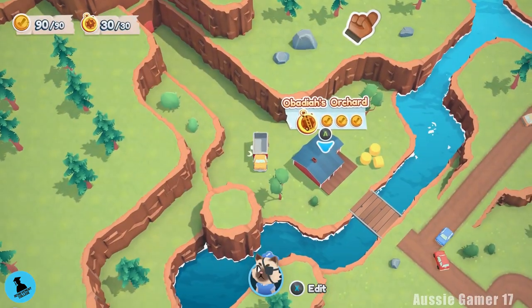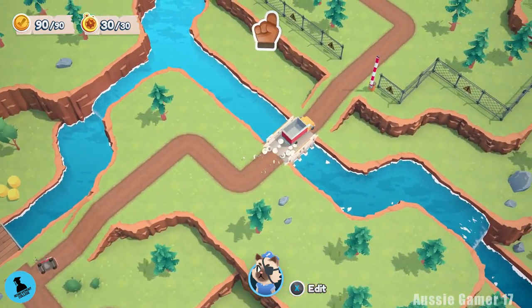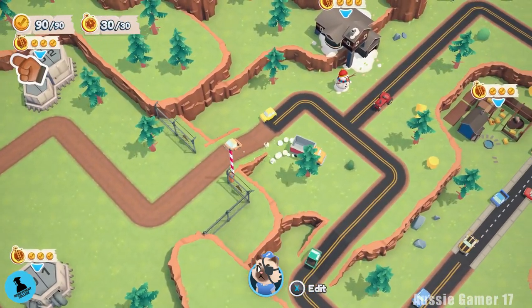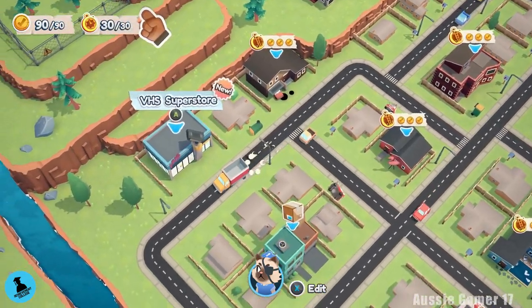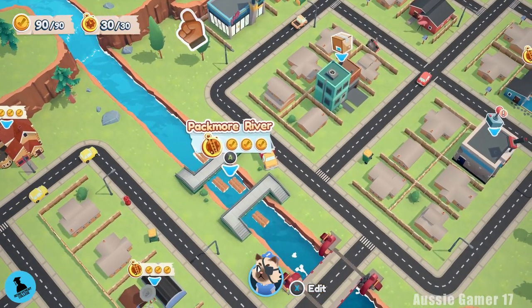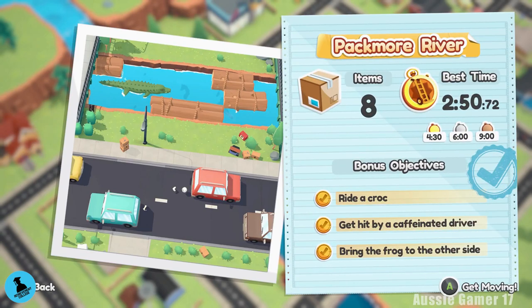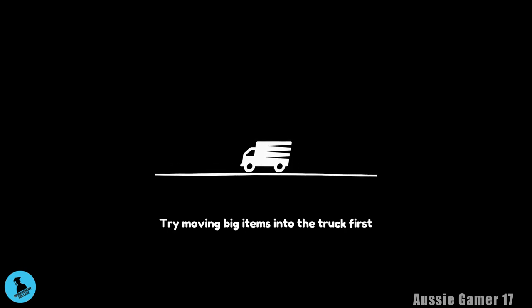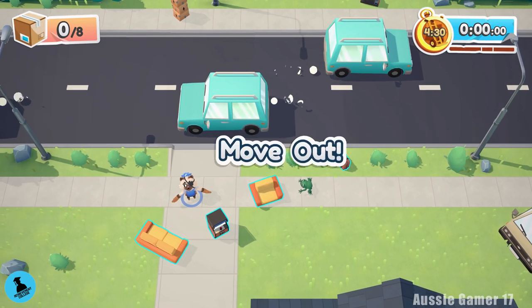Now we're going to get both Look Left Then Right and Nick of Time in the same level. Heading back towards the start of the game, find the VHS Superstore where you can do the memory levels. Enter the level Pack More River — there are only eight items. You can make this easier by turning on assisted mode and making the time shorter, but the longer time lets us work on Look Left Then Right at the same time.